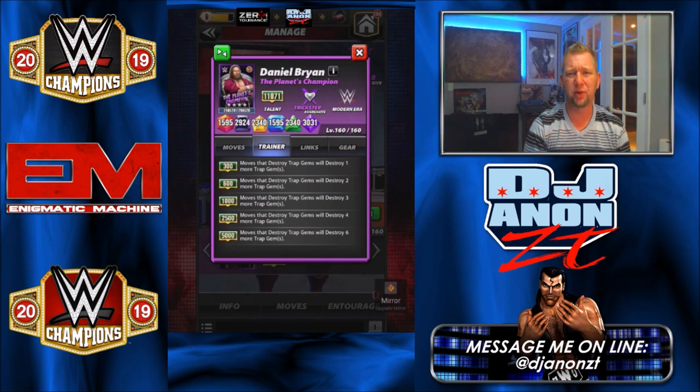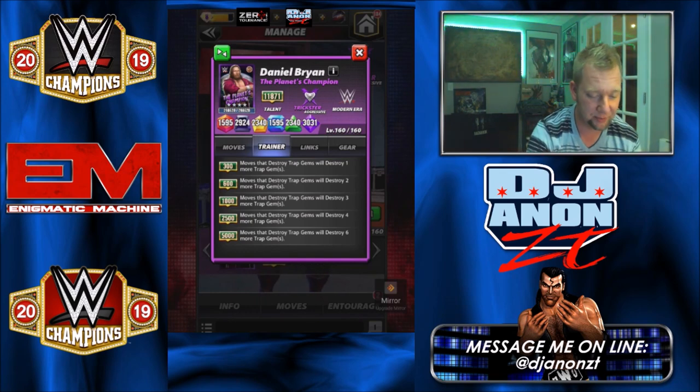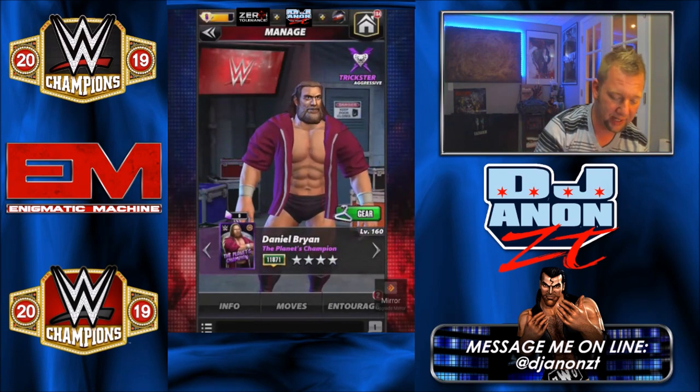Going through my roster quickly, I noticed a couple people like Phenom Undertaker and Jinder Mahal that have moves that destroy trap gems. So maybe those are some people to look at — maybe you could put this guy on them if you haven't, to change things up. I haven't had a chance to play with them a lot because my Jinder and my Phenom Undertaker are both still very, very unleveled at the moment. So we'll have to wait and see how that plays out.